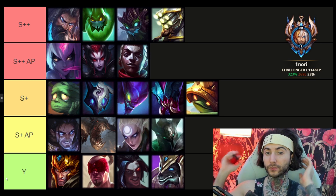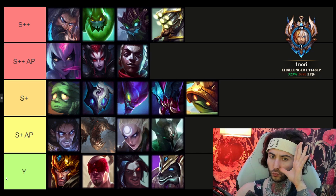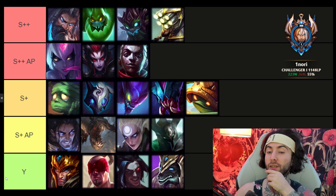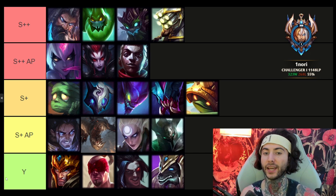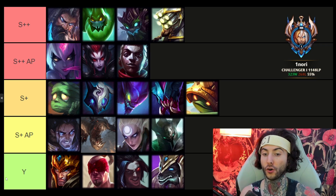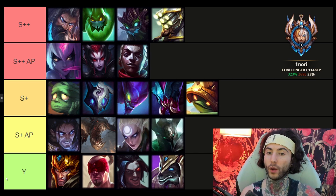Moving on to the AP category — these have been doing very well. Evelynn especially has been performing well. Her passive changes let her go invisible so quickly, it's really annoying to play against. Elise is a great option if you want a more aggressive but harder champion — she's a strong level 3 ganker. Ekko is more farm-oriented but is also a top-tier AP jungler because of how well he kills people with item spikes.